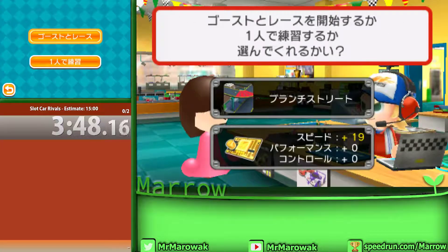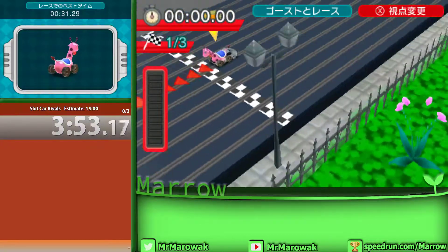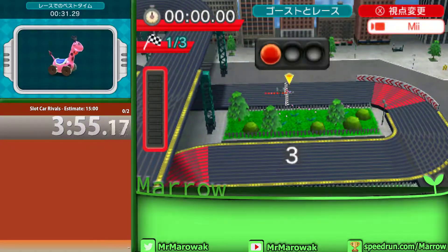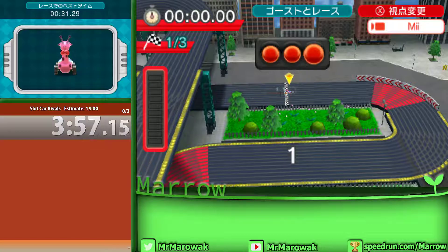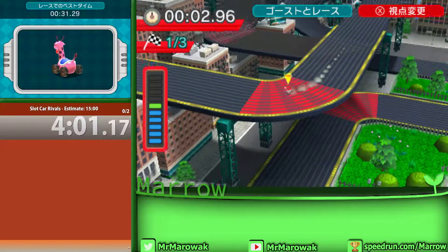One thing I did not mention is that this is in Ghost Race mode, which is this game's equivalent of Time Trials. So there's no need to buy any StreetPass tags with Play Coins, or of course to use the StreetPass feature to get them.